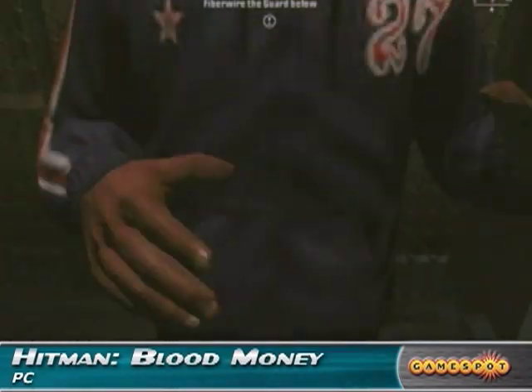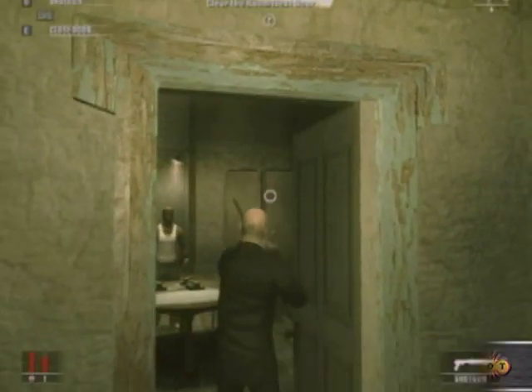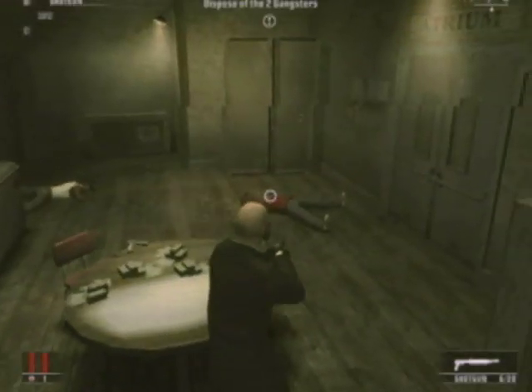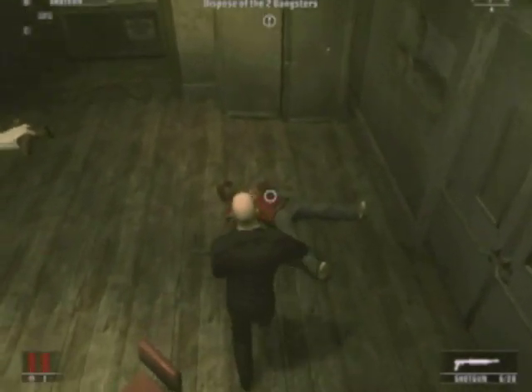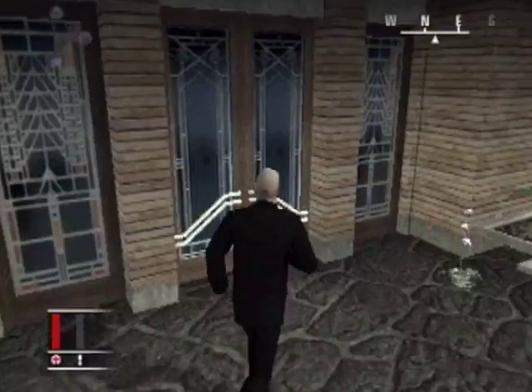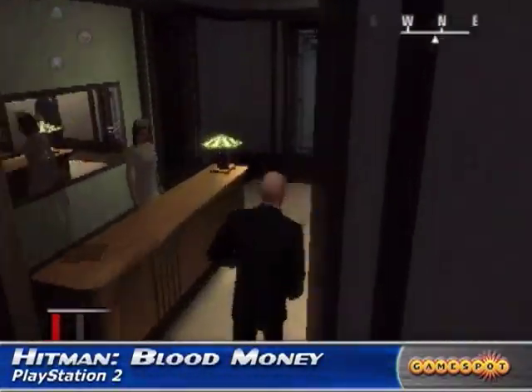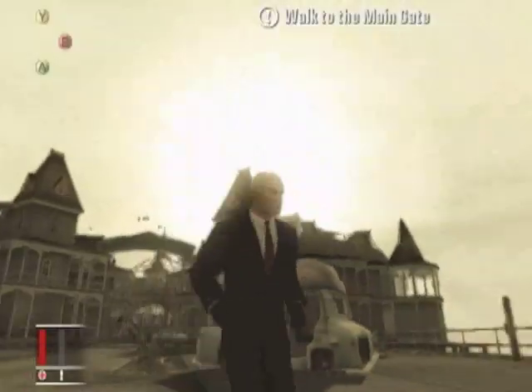Everybody's favorite bald-headed assassin returns in Hitman Blood Money for a lot more work. The game once again features a great blend of both stealth-based gameplay and pure run-and-gun shooting. There are more than a dozen missions in all, and the different settings definitely steal the show — everything from an Egyptian-themed Las Vegas casino to a Northern California rehab clinic and all kinds of very imaginative places you don't normally see in games.